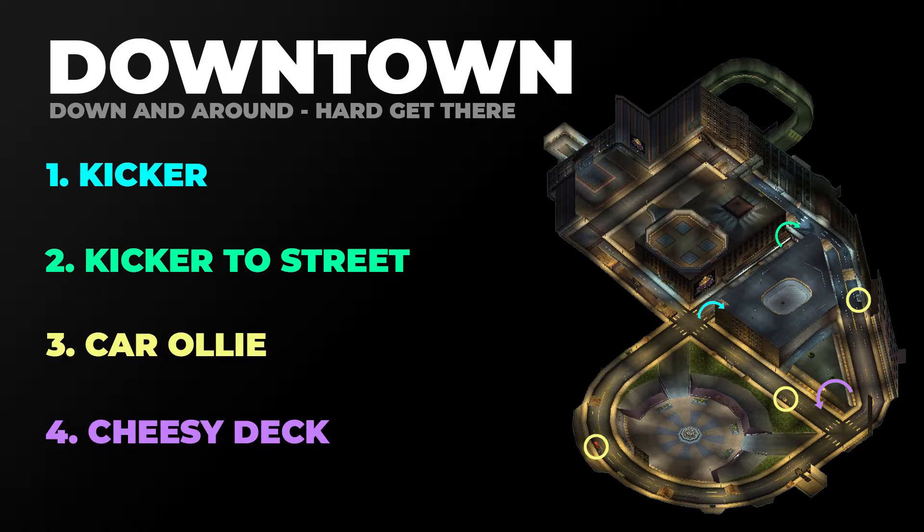Now that we've seen all the gaps individually, here they are together. There are a bunch of different ways to hit this get there challenge. When I was attempting it I kept going in a circle and starting my combo wherever I bailed. When I did end up getting it, I started with the cheesy deck gap, then ollie to car, then hit the kicker gap, and lastly the kicker to street gap.